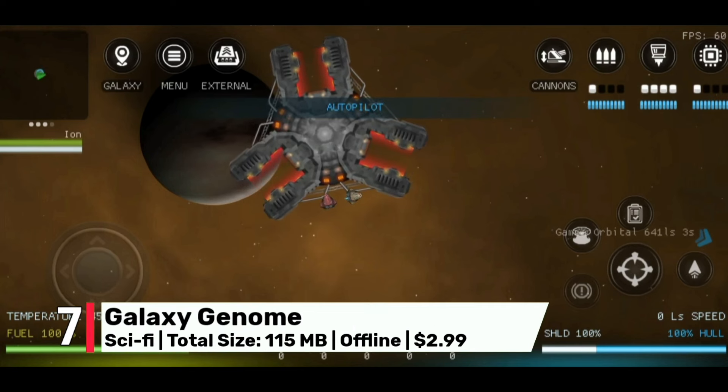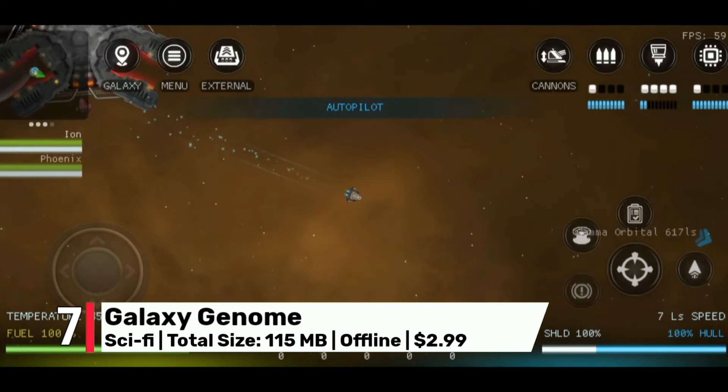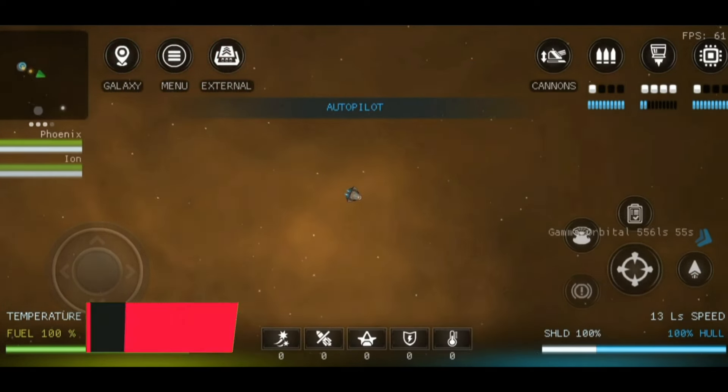At number 7, we have Galaxy Genome. This is a space exploration and simulation game that lets you explore the galaxy and build your own empire.